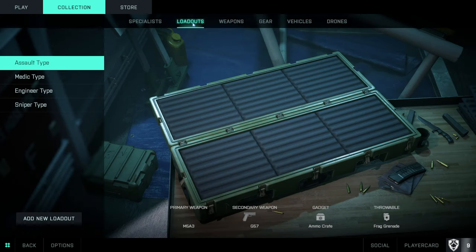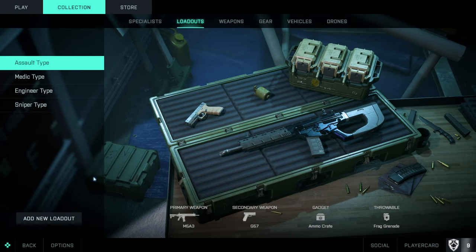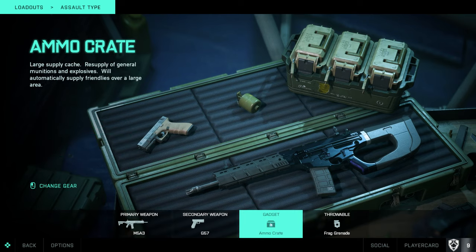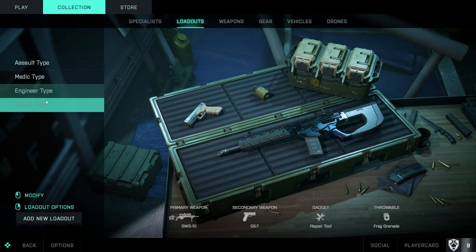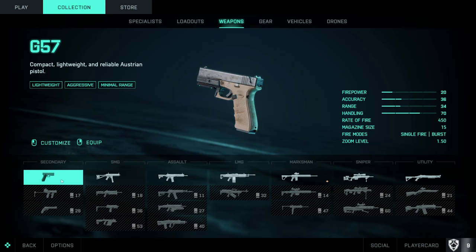Moving on, you can go to loadouts. What's great about Battlefield 2042 is that you can add new loadouts, and each one can contain any weapon you've unlocked in the game as well as any gadget and throwable. You can right-click to rename them — the name shown is just a placeholder to help you organize. You can always add even more loadouts.